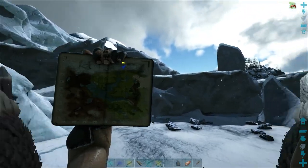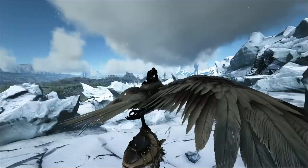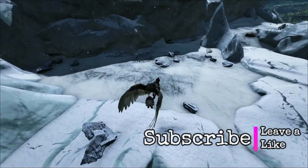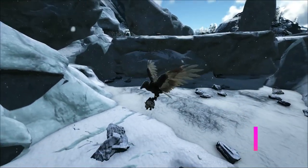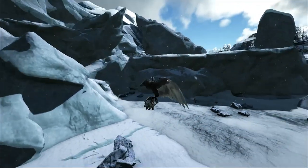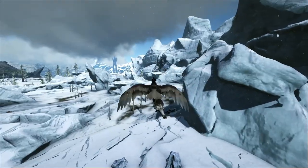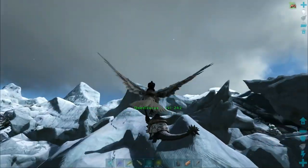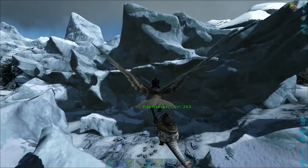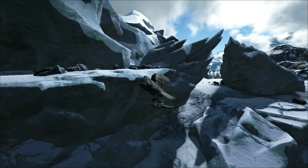We're right at the edge of the wyvern trench. Up on my blue arrow over there - that dark area is the trench, just on the other side. There's a pretty flat area here, and I can come over the top and swoop straight down with the pteradon right towards the turrets. I want to be as close as possible without being too close - I don't want wyvern aggro 24/7 on this base.